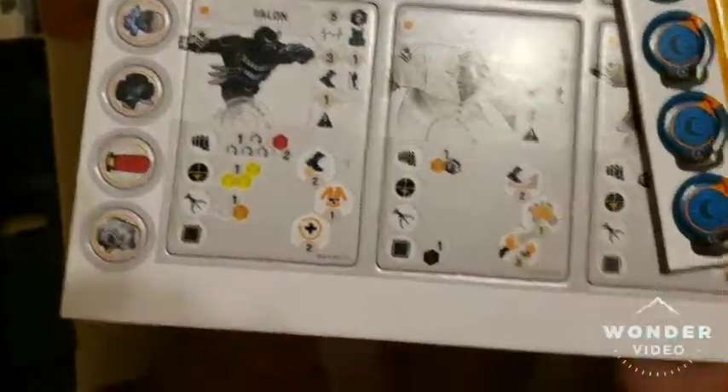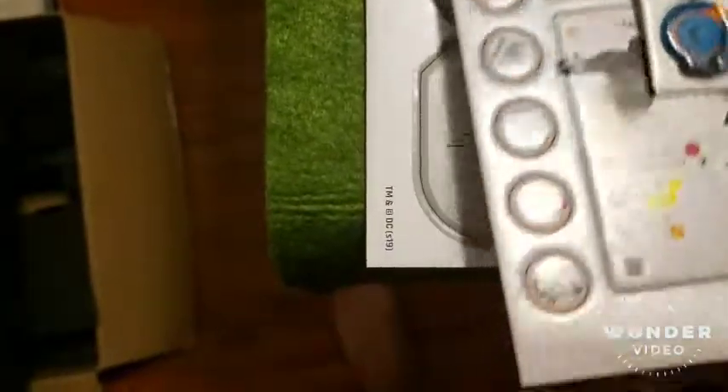It looks like they have Jason Todd as a villain, probably because of the whole Hush storyline. Yeah, it even says Hush on it — cool. And then there's the little markers and what have you, so the components are amazing. Minis are just like the first box — awesome.